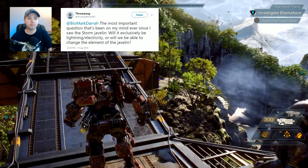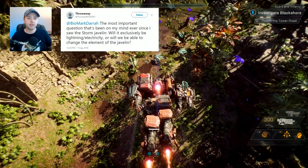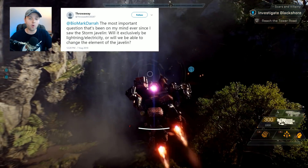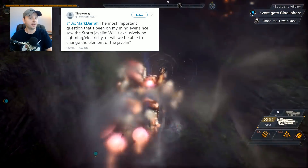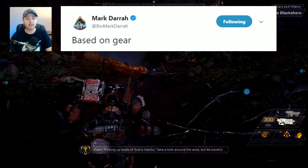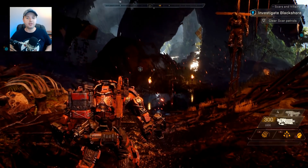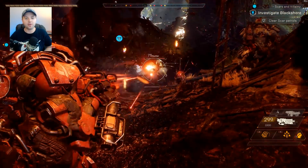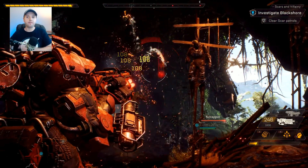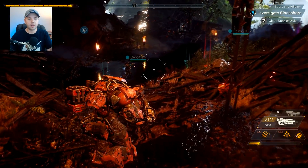Another question about gear: will the Storm Javelin exclusively be lightning and electricity, or will we be able to change the element? The answer is it's going to be based on gear. So you can rearrange your gear for the Storm Javelin and change that up. We've seen the flamethrower from the Colossus, and when I played the game we had fire, lightning, shock damage, and even freeze damage, so there's a wide variety there.